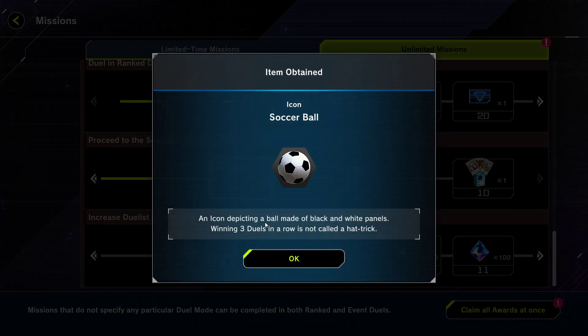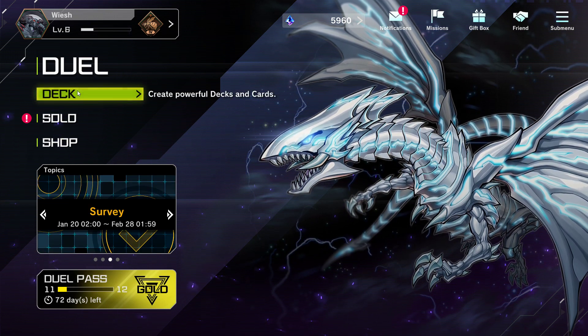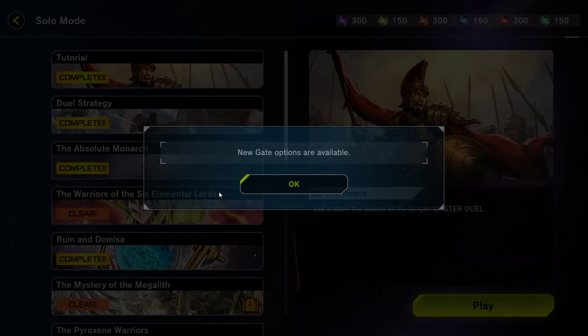Oh, soccer ball — I can see a ball made of black and white panels. Winning three duels in a row is not called a hat trick. Okay, funny. Yeah, last time we talked about the deck and which cards we plan to buy in the future, or don't plan to buy. So this time we're not going to waste too much time on it and actually get in the game immediately.